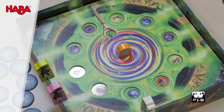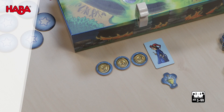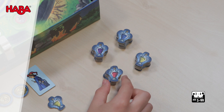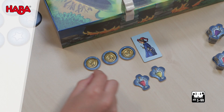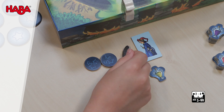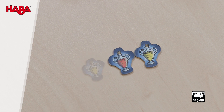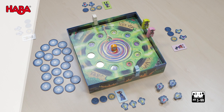As soon as you receive your third magic coin, you may take a magic potion tile of your choice. Then turn the magic coins back over and continue. The winner is the first player to have three magic potions in the same color or three different colors. The game ends immediately and everyone is completely enchanted.